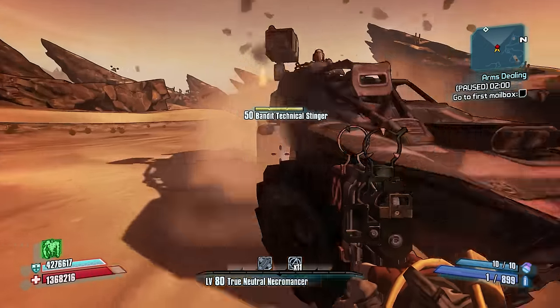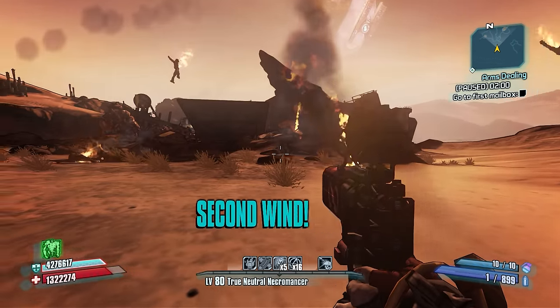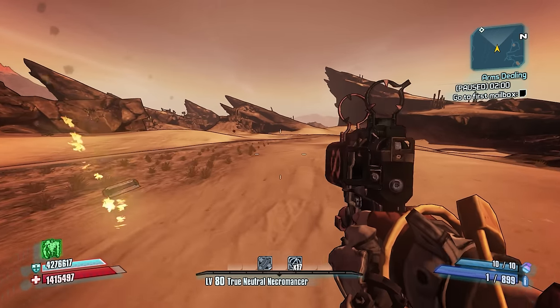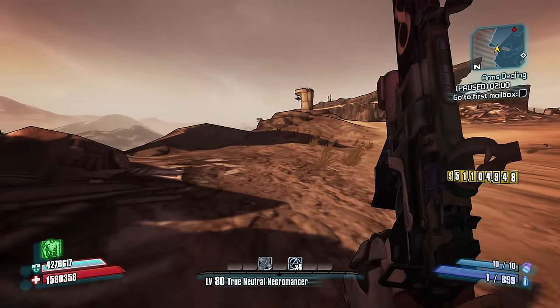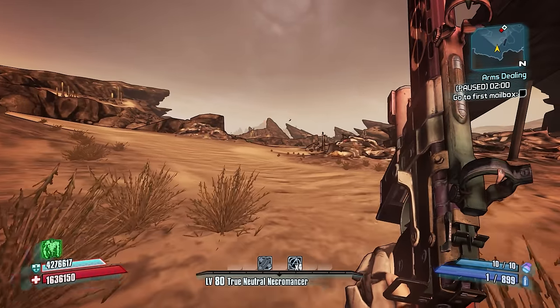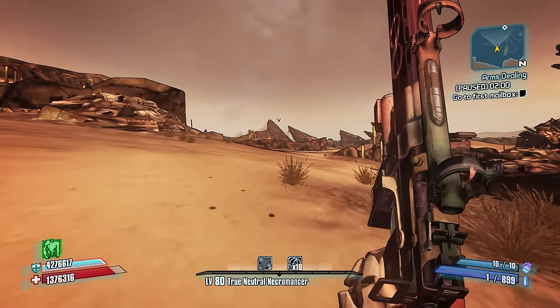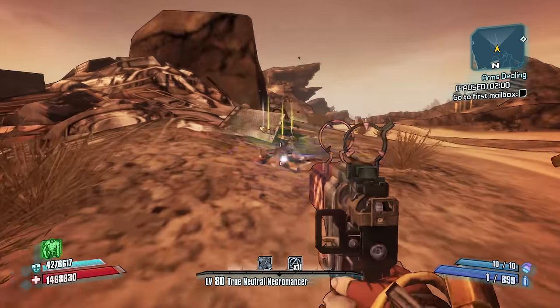A much bigger problem is that there are a lot of areas where a mission requires you to pick up an item that'll drop in a random location. Considering that a script is just a predetermined set of inputs, the only way to ensure it picks up the item is for it to walk over every possible location in the area while spamming E. And for an area like the Dust, that could be a bit of an issue. Why not just use object detection software to recognize the item, walk over to it, and pick it up? Because I don't know how to do that. That's a bridge I'll cross when I get there.